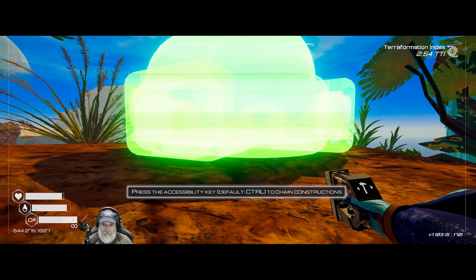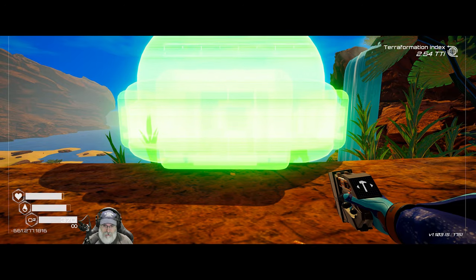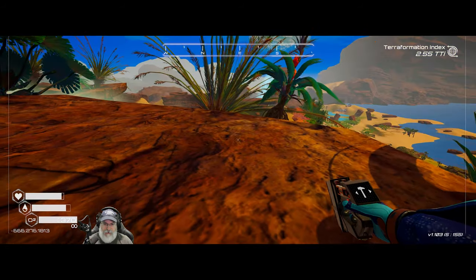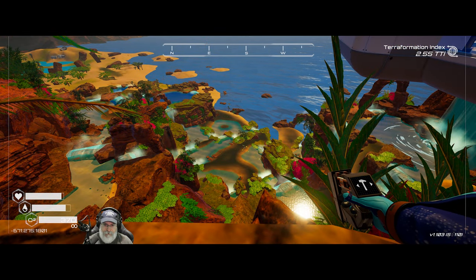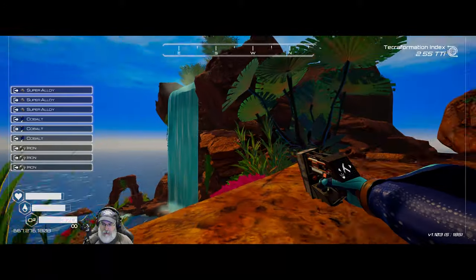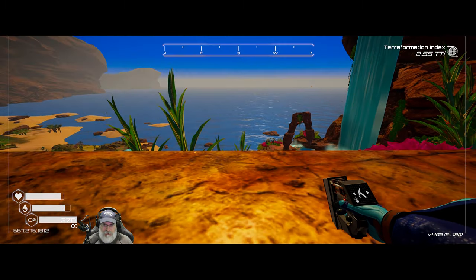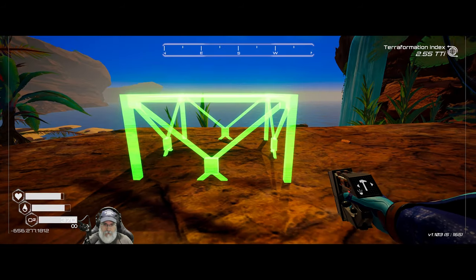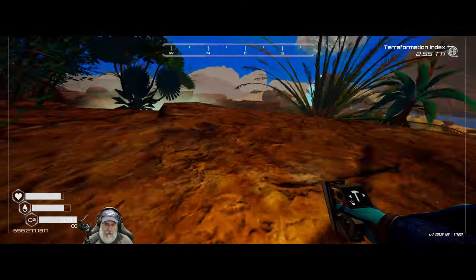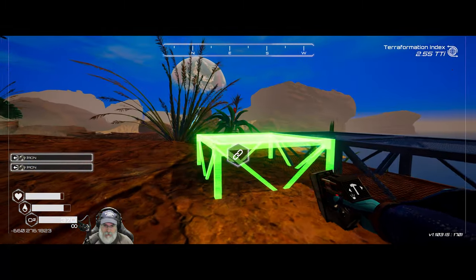I'm going to probably put down foundations first, and we might hold it out over the cliff a little bit too. I guess I don't have stuff to make the doors yet. So yeah, let's do this — and the other thing that's kind of nice about this place is that we can face directly south on the cardinal direction. Let's go ahead and put some foundations. If we go that high that should work.